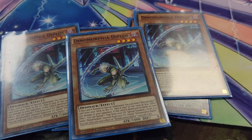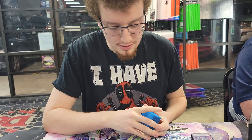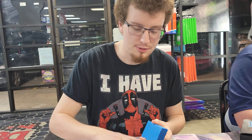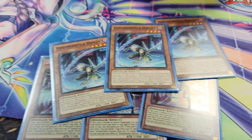Diplos fuels a Dinomorphia card, so it can send Thersia too. And then if you're below 2,000 life points, it inflicts 500 damage. And Thersia, if you're below 2,000, gains 500 attack. They both float by banishing the trap.